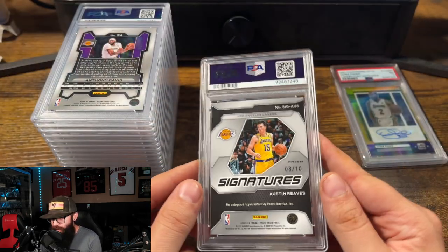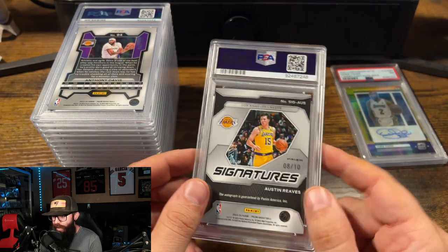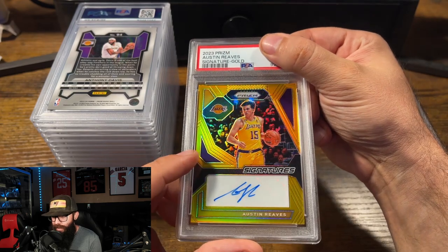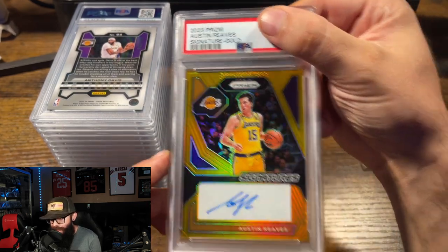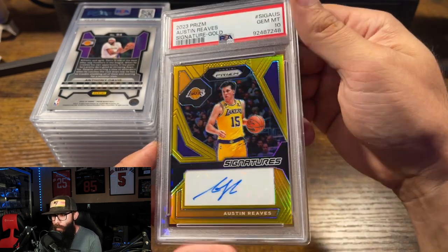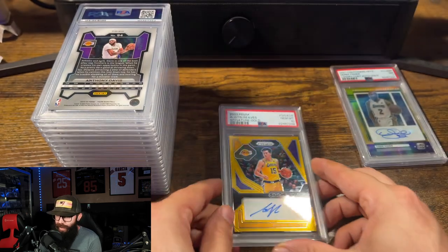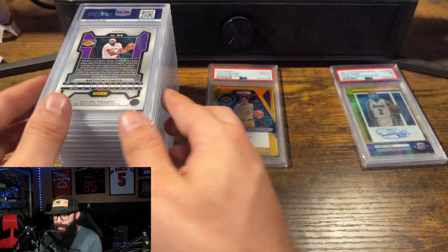This is my card — an Austin Reeves gold auto out of 10. The centering was close; you can see it's a little thicker on this side, but it did fall within spec and I had this pregraded at a 10. Boom! I mean, this is a great looking card. I've had a few Austin Reeves gold autos out of 10, and that might be my favorite one so far.